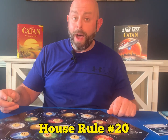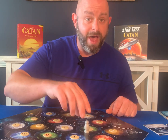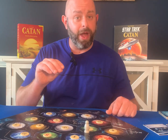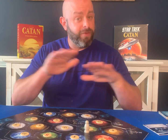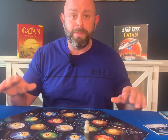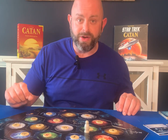Next we have the Robin Hood robber. Whenever you place a robber down after a seven is rolled, you are not allowed to steal from any player who has less than two victory points. If a player has over two victory points, you are freely allowed to steal from them, but any player with fewer than two victory points is protected from the robber.